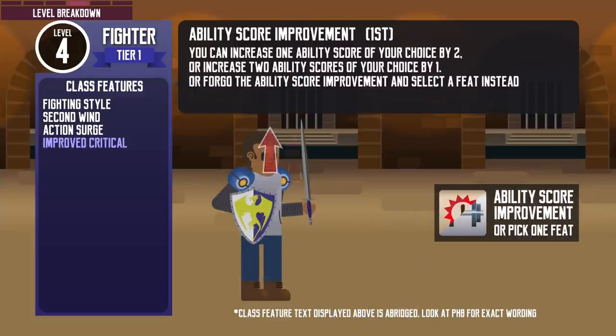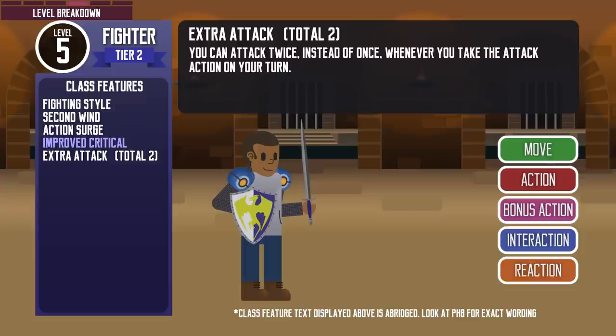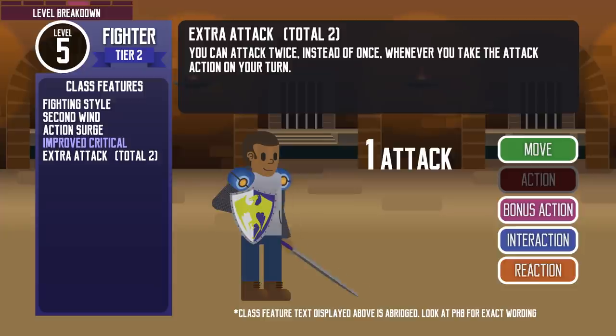At level 4, fighters get their first ability score improvement — they can choose a feat instead of the improvement. At level 5, they reach tier 2. Like most other classes, they get a powerful new feature when graduating to another tier. Fighters get their first Extra Attack, meaning they get to attack twice on their turn. This is pretty standard for a martial class and represents a massive spike to the amount of damage they can deal per round.